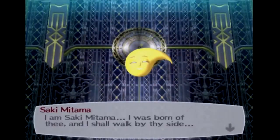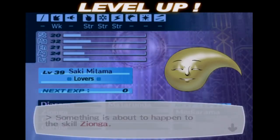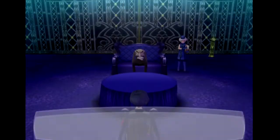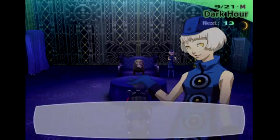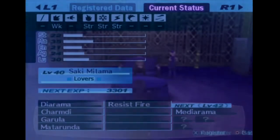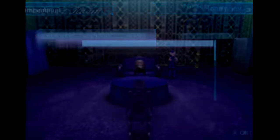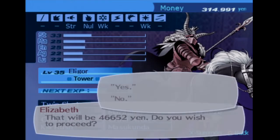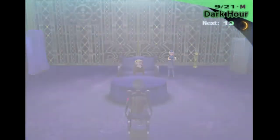Where are my personas anyway? Interesting — oh my god. 'I was born of thee and I shall walk by thy side.' So we won't get a lot of levels from this. Resist fire — should've kept it the way it was. Doesn't matter, we're never gonna use this persona. I need him because of his null fire as well — he has Revolution and he nullifies fire, so that's a huge deal.